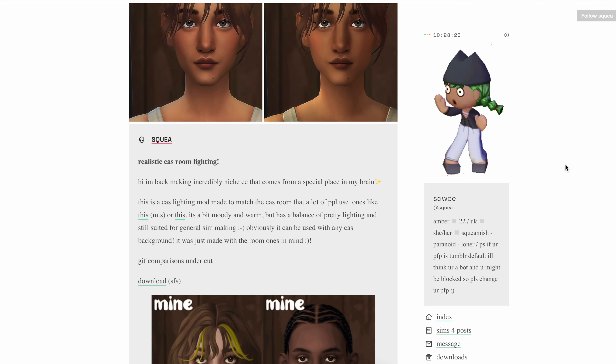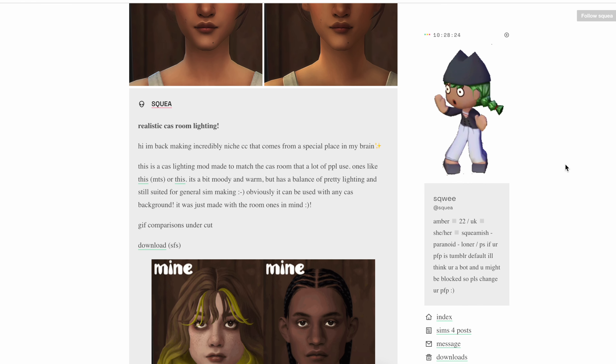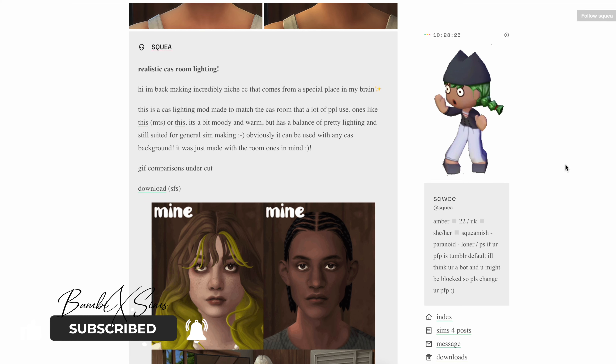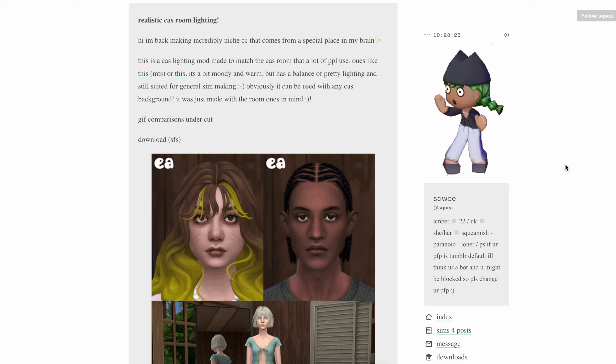Moving along, the next one we have is — I don't really know how to pronounce this name either. It's S-Q-W-E-E on Tumblr, but they have a lighting mod as well. I felt like this is more of a Maxis Match type lighting mod, but it could work well with Alpha CC too.